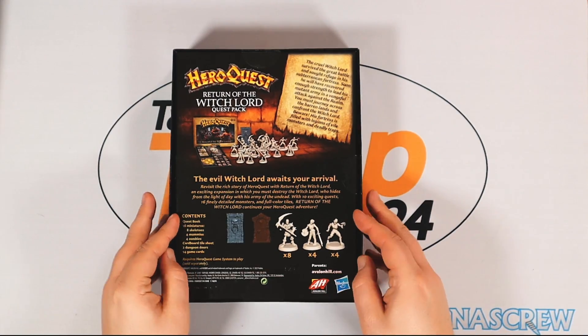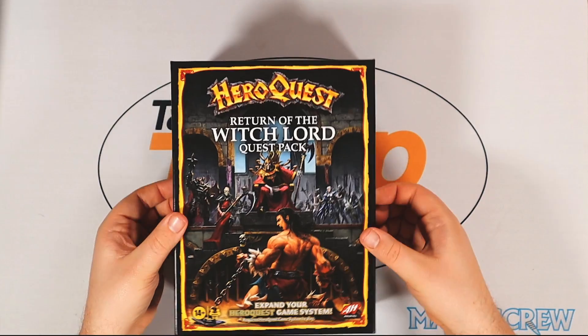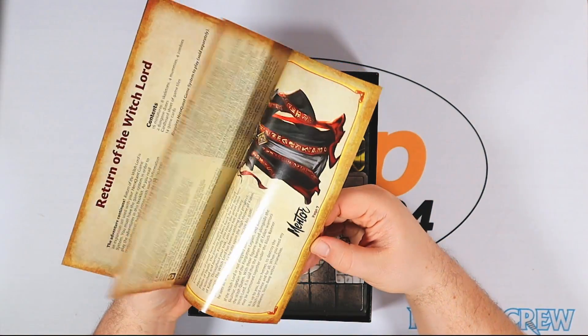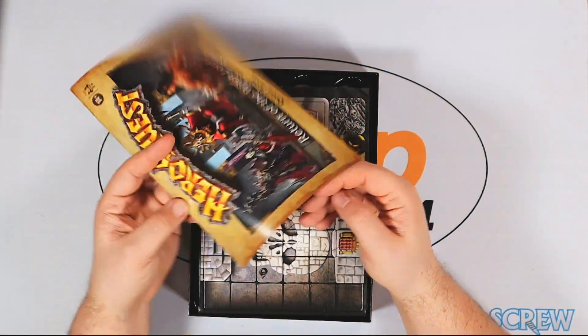Unless you take out the bottom insert from the base game box, which will give you some extra room. There's another quest book specifically for the campaign, showing what items and everything you need, with a little bit of backstory and the individual campaigns laid out.